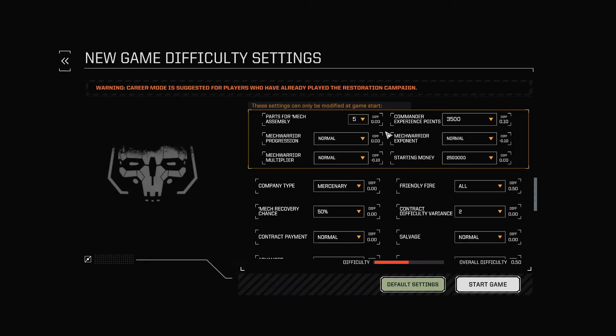So let's go career mode. Career mode is suggested. We can choose what mech parts we want — five, we'll keep the default. Experience, I'll go seven. Make way of progression, that's just a lot of the usual stuff. So this is important because we get to choose where we want to be in the world, and also it chooses what kind of mechs we're going to be starting off with. Our mechs are chosen depending on what company mercenary type you want.